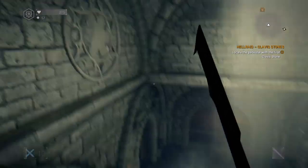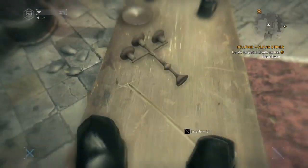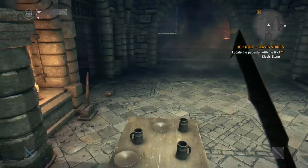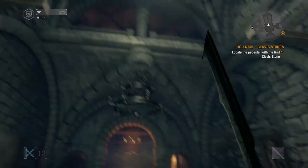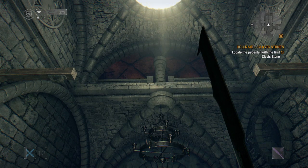Oh, there's a symbol there — so there you go. If you're trying to find all the symbols — what symbols am I going on about? Secrets in the Hell Raid DLC. Maybe this has helped you out a little bit. If you like this video please give it a thumbs up, consider subscribing. I'll see you in the next one.